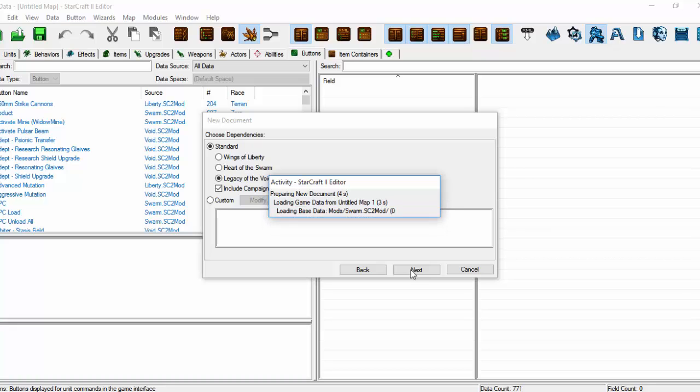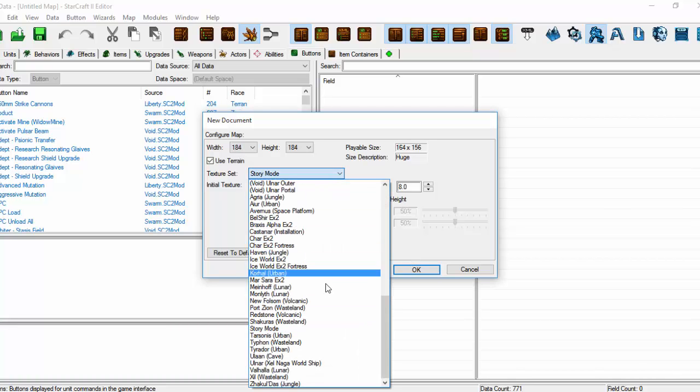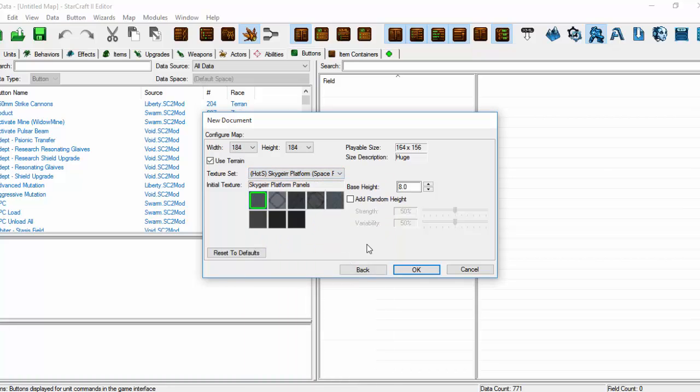Give that a moment to begin. We do not want StoryMode to be the texture set — you will be given a large black map, which is most unpleasant. We're going to go for the space platform. We're going to just make our map a bit smaller; there's no need for it to be big. And we're going to say okay.